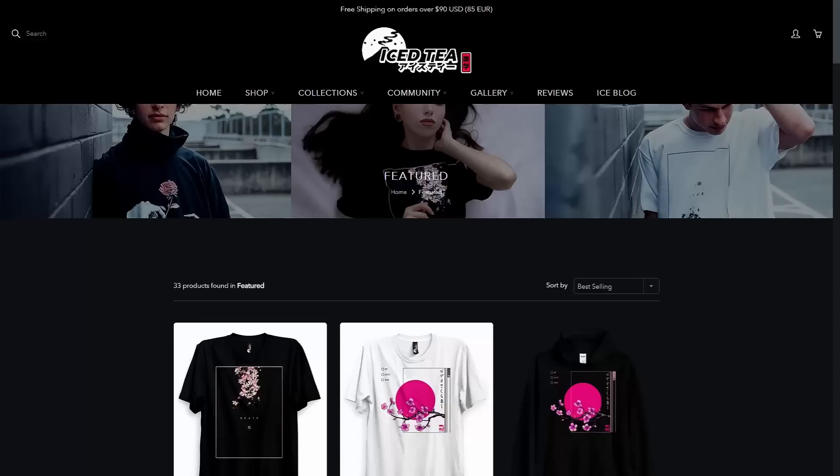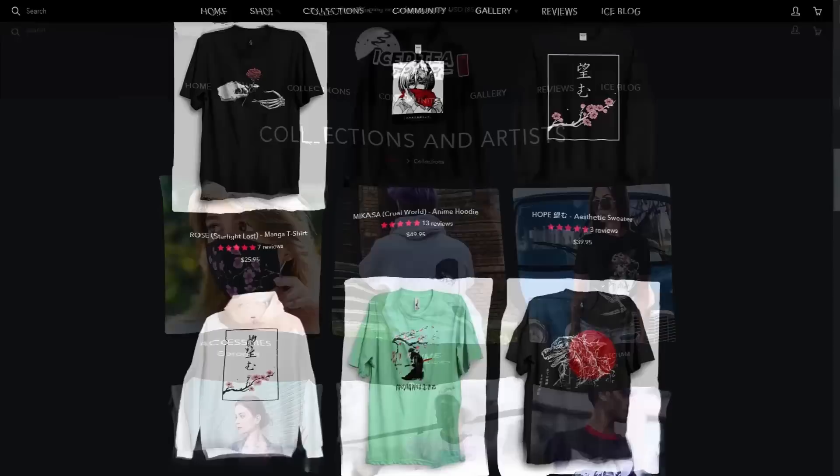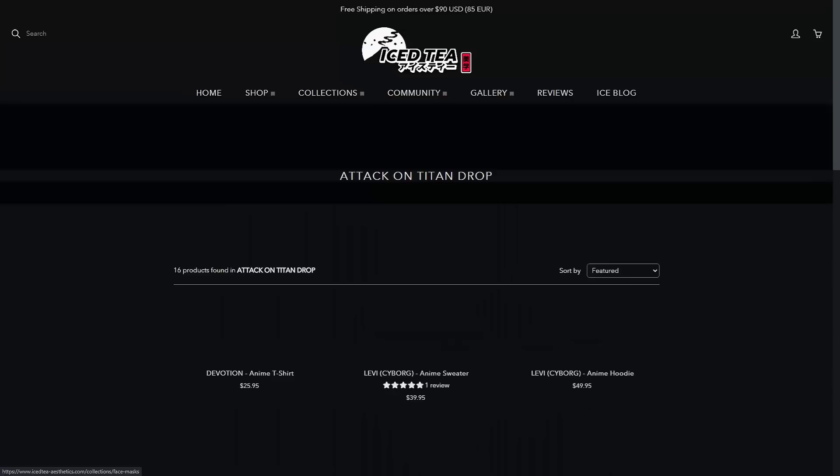Ice-T Aesthetics is a place where you can go and buy stylish Japanese-inspired streetwear that both looks good but at the same time is subtle enough so that you can actually wear it in public without everyone looking at you funny. They even have some clothing lines centered around popular animes such as Attack on Titan and JoJo's Bizarre Adventure, so if you're interested you can definitely check these out.